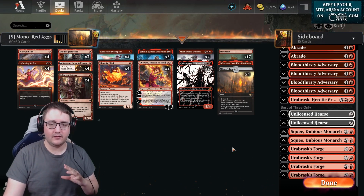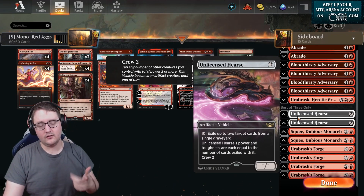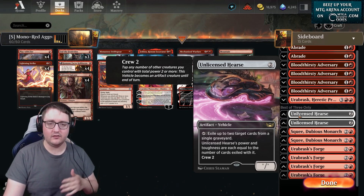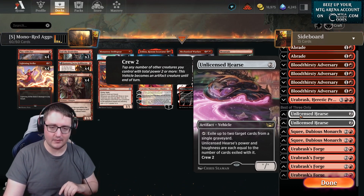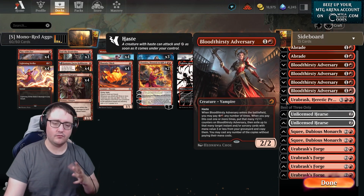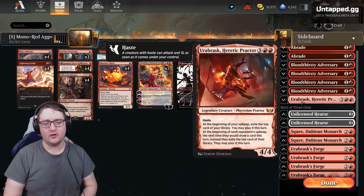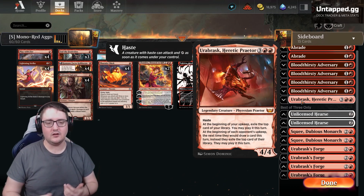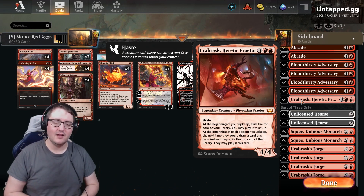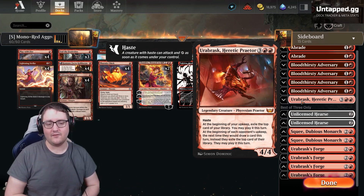If you're up against reanimator-based decks, especially like the Atraxa Rakdos one that's been going around, I do suggest bringing in Abrade and the Unlicensed Hearse. Hearse is very beneficial against any deck utilizing the graveyard - Mono Blue Tempo, for example, you just eat up all their spells. Against midrange matches, Bloodthirsty Adversary and Squee really can come into play as extra threats. We are also playing a one-of Urbrusk the Infinite, a Praetor here - a card advantage engine we can pull in to disrupt our opponent's draws and push us ahead with two extra draws a turn.